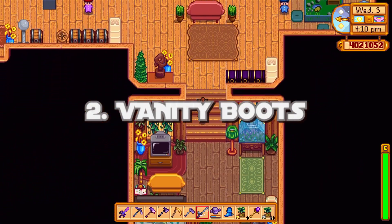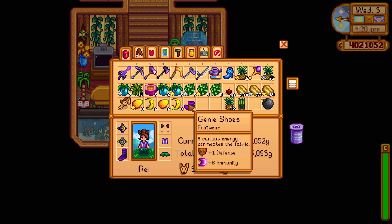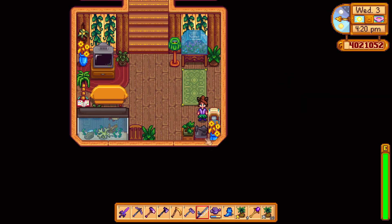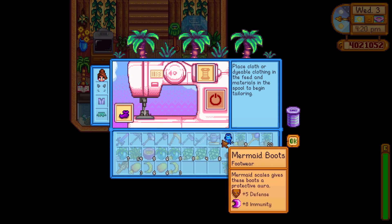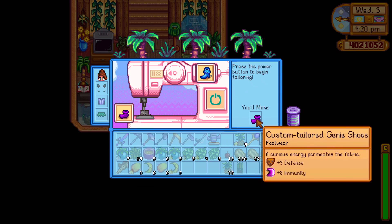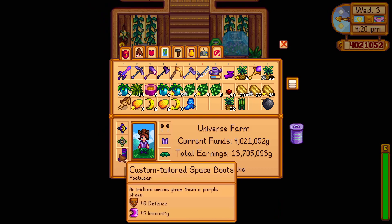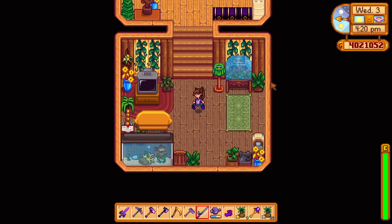Another trick: let's say you want a different pair of boots but you obviously want the higher stats. You can take the high stat boots and the vanity pair of boots over to the sewing machine and put the stats on whatever boots you want. In this case I'm gonna put the mermaid boots stats on these genie boots and you'll see that the stats transfer over. Just be careful because it will consume the high stat boots, so make sure that's something you are ready for.